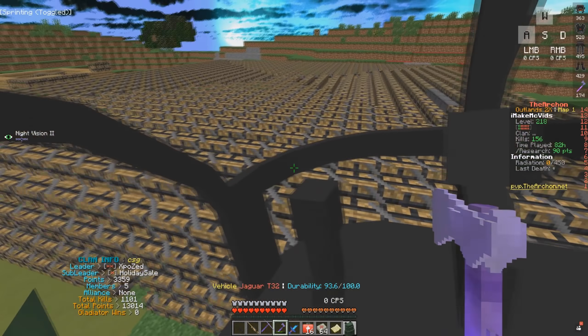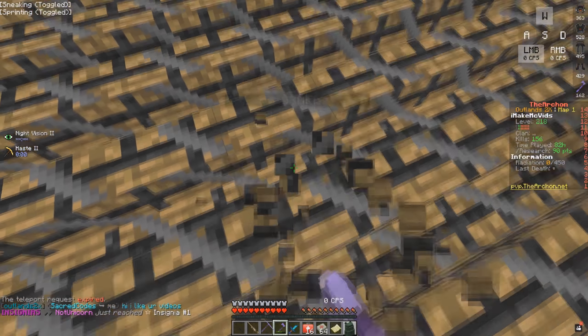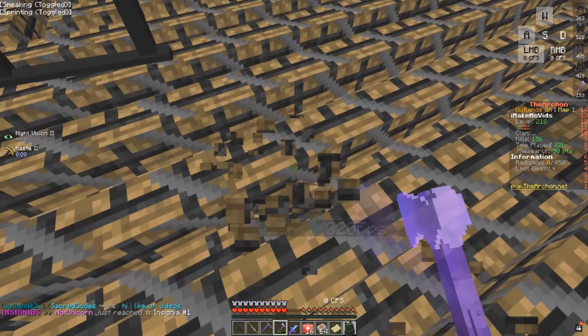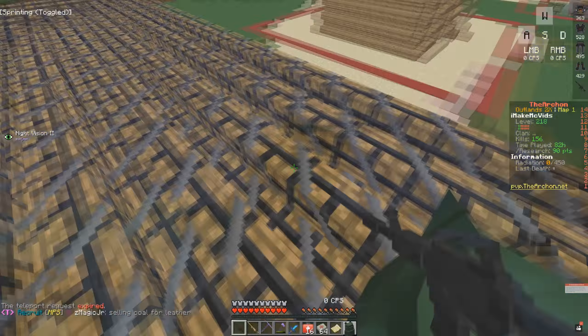I just found a base with five people. They have 3,300 clan points, so this could actually be a worth-it raid. Let me count — that's 2, 4, 6, 8, 10, 12, 14, 16, 18, 20. Oh that's titanium — that's 5 C4 per wall. I don't know if I can get into this. I know the raid is worth it. He doesn't even have armor but has 3,300 clan points. Wait — no way, he doesn't have it filled in! I can definitely get into this base. We're doing it — using all our C4 on this base.